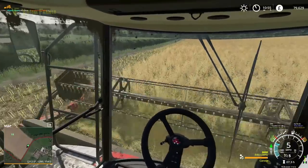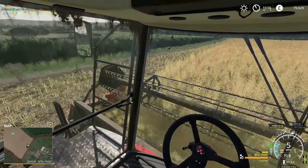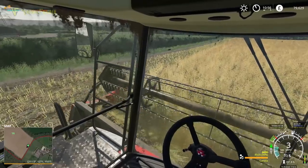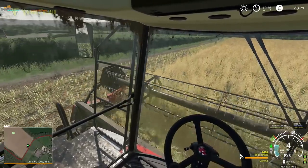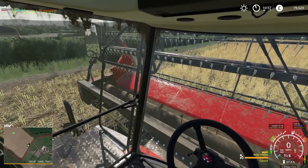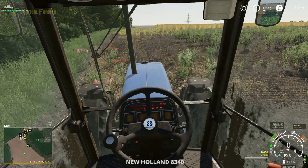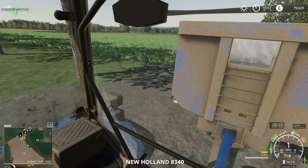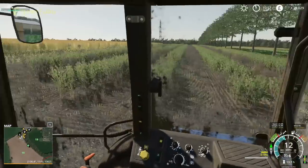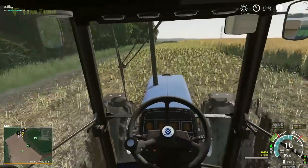We're at 98% now — 99%, 550, 560, 570, 580, 590 and there we go. Right, put our auger out, switch to our tractor. So, I'm going to set this up as a general courseplay course that will work for everything — especially if we decide, because I don't know what I'm going to do with poplars.